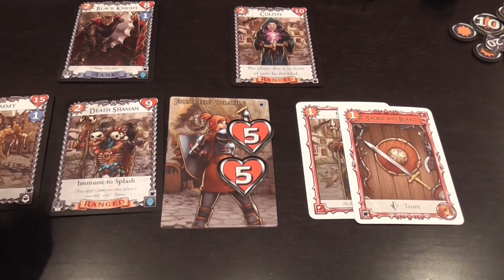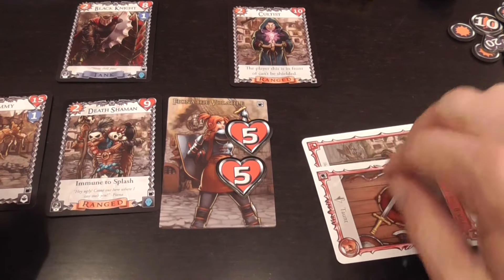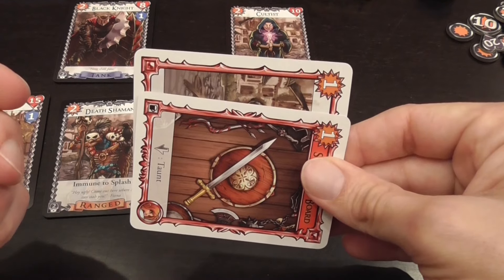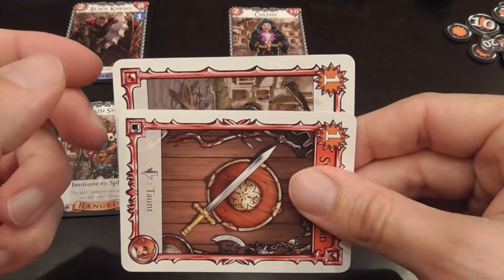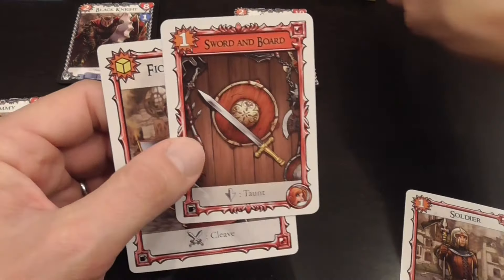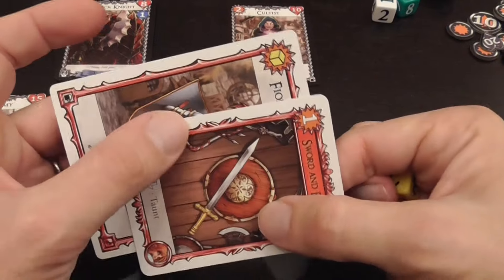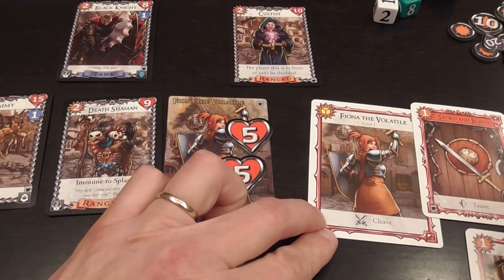I can attack an active monster, but if I played only one hero with one item, chances are I only have one attack per turn. Each hero can attack only once per turn. When I attack, I exhaust the card — turning it 90 degrees — to indicate that the hero, possibly with the item, already attacked, and the hero inflicts the number of damage indicated. For example, if I play this on Fiona, she rolls a yellow die plus one, and that's how much damage she gives to one of the active monsters.